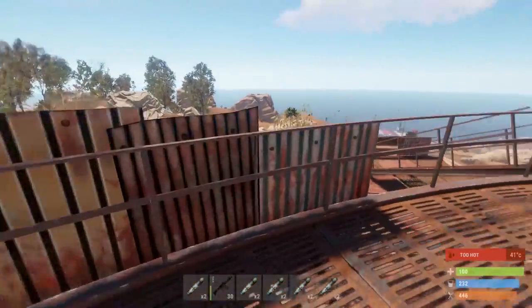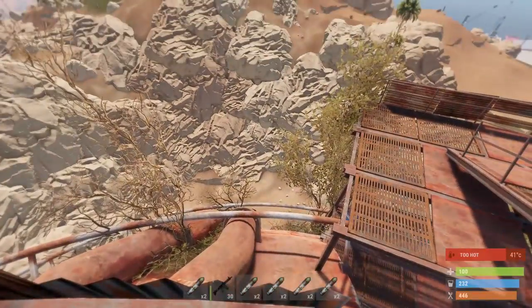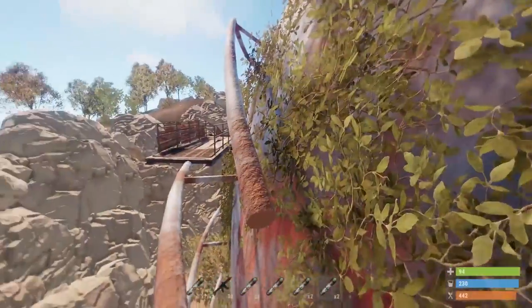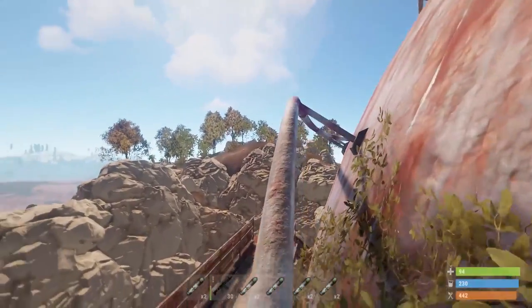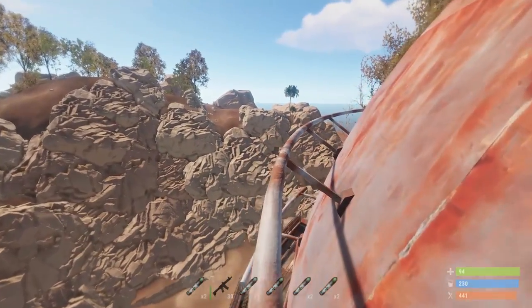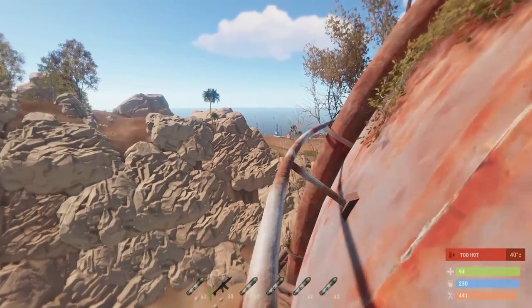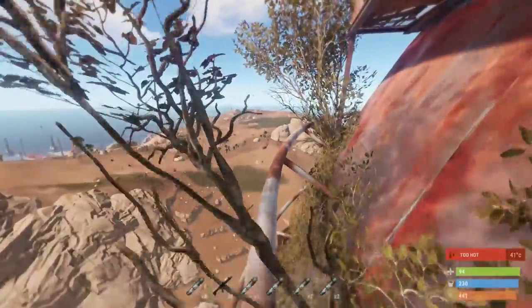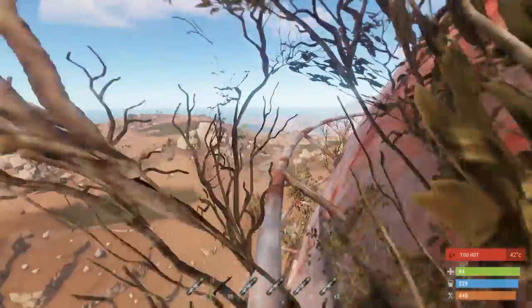But keep in mind that there's often a lot of PvP here. Now I'm going to show you the other way up. This is where we were before, where you could either go straight ahead or go up the railing — this time we go up the railing. It's all about running around and making sure not to trip, because if you trip you're probably going to die. Just continue all the way around.